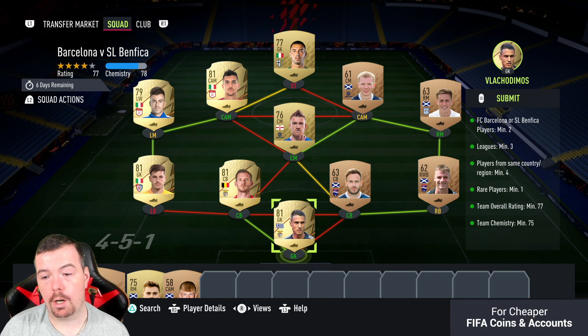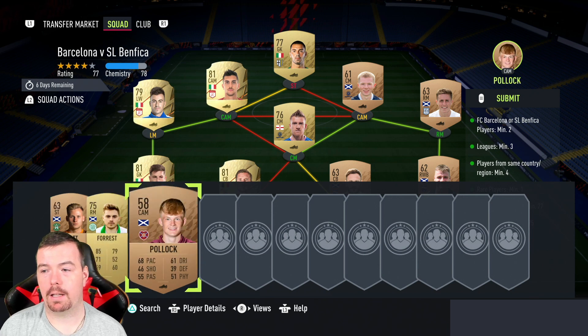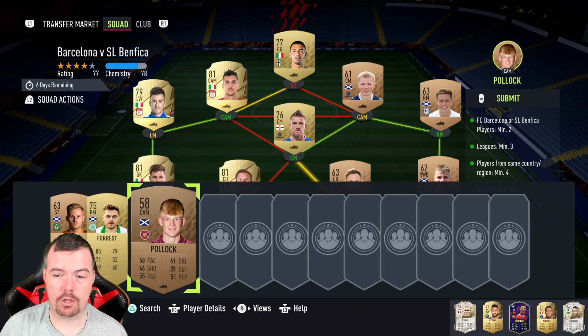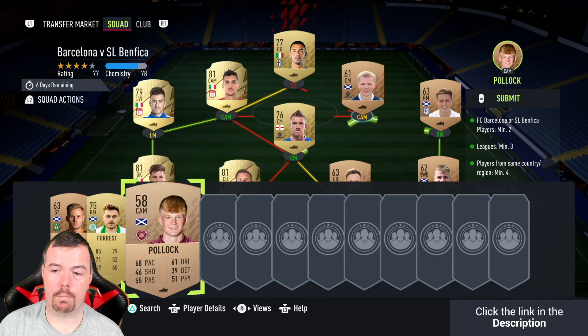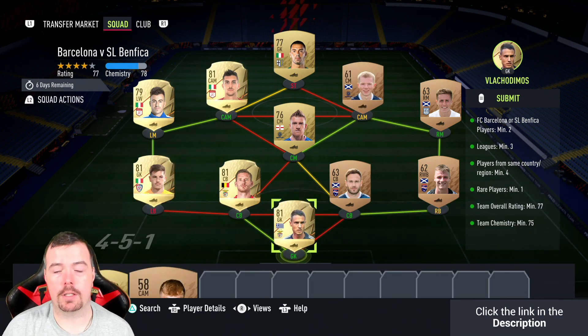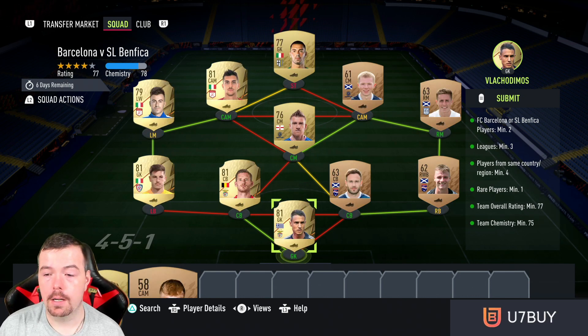I don't think you can lower any of the bronze players further, but actually you can put in Pollock, which is fine — so you can lower the bronze players. Team chemistry 75 — as you can see we're on 78. No position changes or loyalty required.